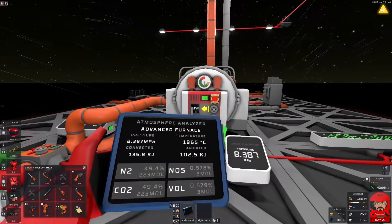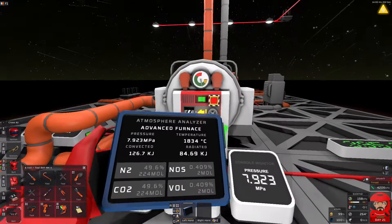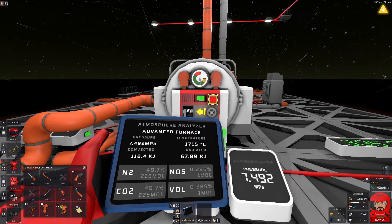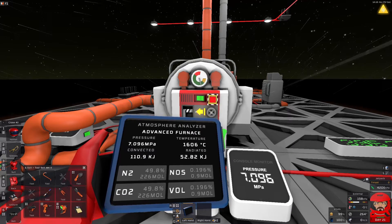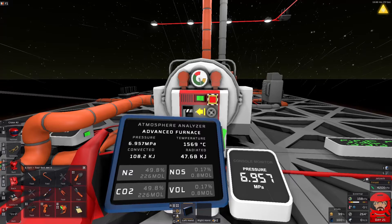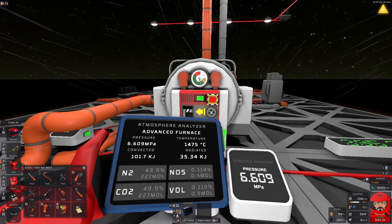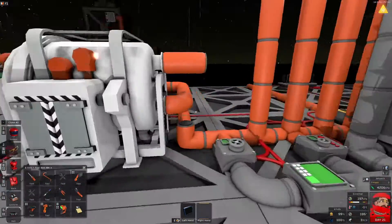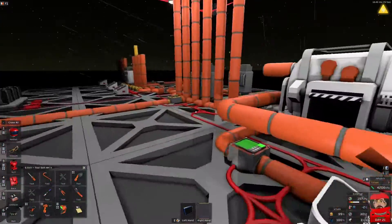Nitrous and volatiles always burns down to nitrogen and carbon dioxide. So we're getting double the N2 and double the CO2 for what we put in, plus energy obviously. Right, you've served your purpose — I can put you back the way you were.